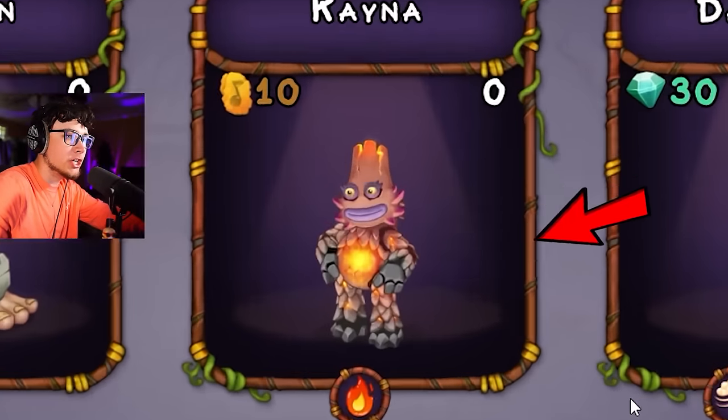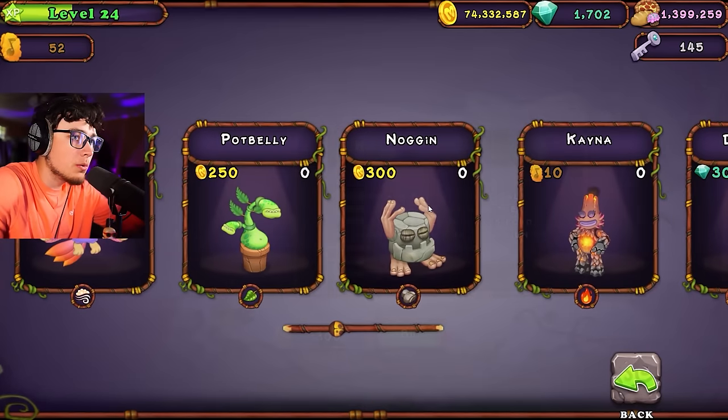Okay, wait, who do we want to start with? Oh, Kana, she looks sick. Wait, tin relics? No way. What? That's new. Let's start with Noggin here.